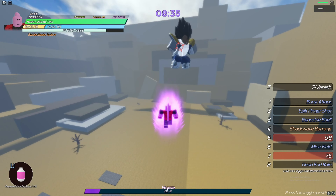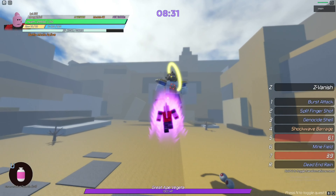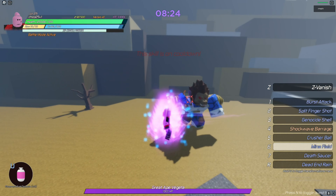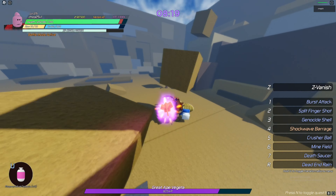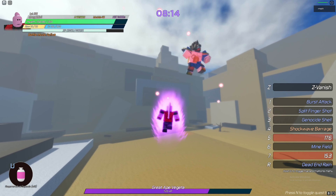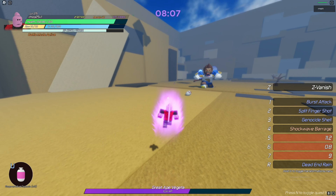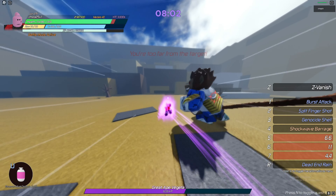He's going to do his transformation animation here — this gives you enough time to charge back up your ki and take a breather. This part is incredibly easy. From here it's smooth sailing — just dodge his attacks and it really shouldn't be very difficult. He does a dash attack; every time he does that, go ahead and use Minefield. As you can see, I did 201 damage to him. He has it on a short cooldown and every time he uses the dash attack he'll proceed to use a move, leaving him open for you to attack.